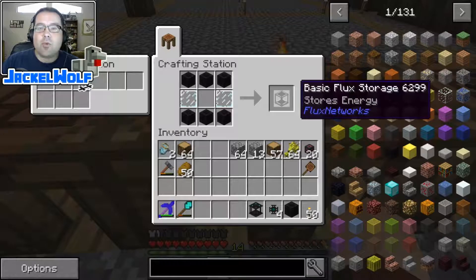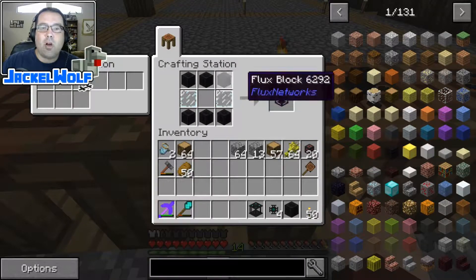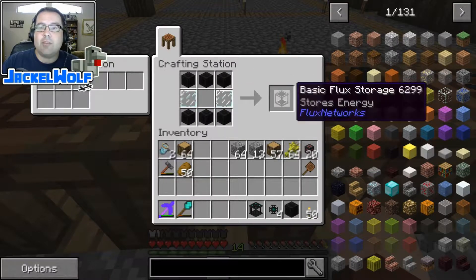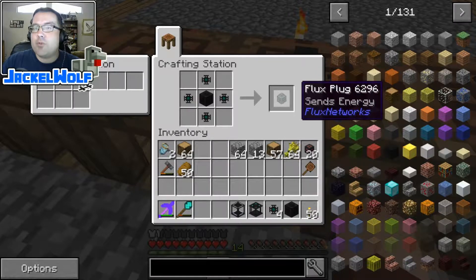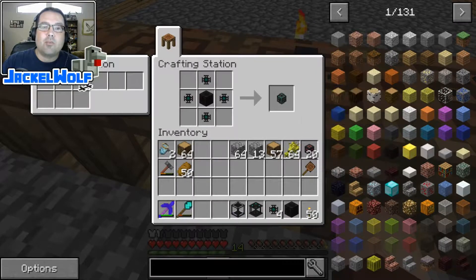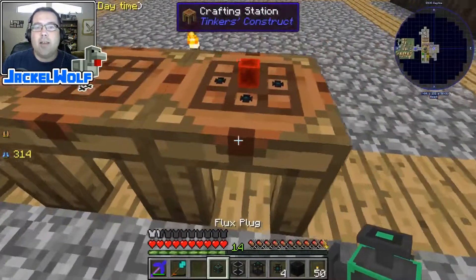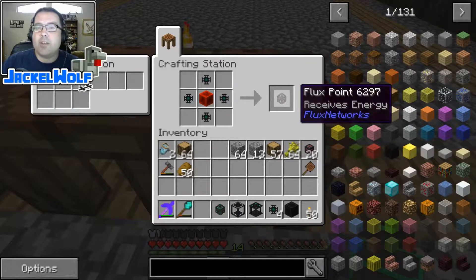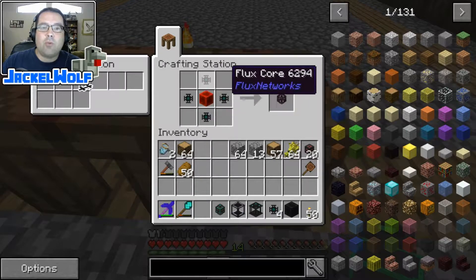We're also going to need a basic flux storage — there are higher levels, but for now we'll focus on the basic one: six flux blocks and two panes of glass. We also need a flux plug, which plugs into our generator or whatever is generating power — four flux cores and a flux block. Last but not least, we need a flux point, which plugs into the item being powered: one block of redstone and four flux cores.